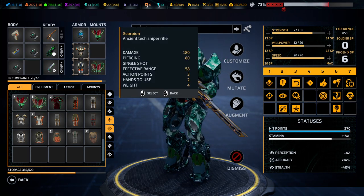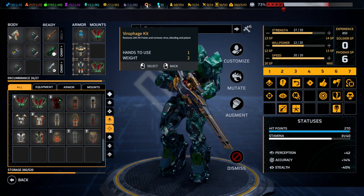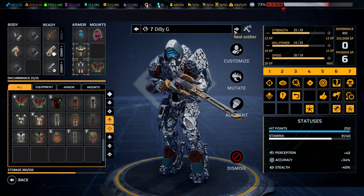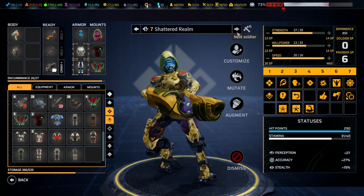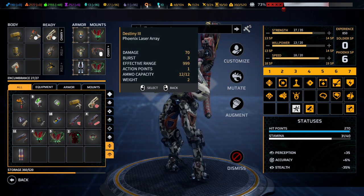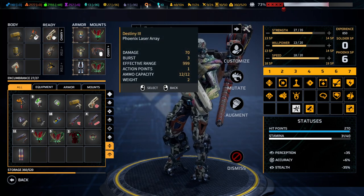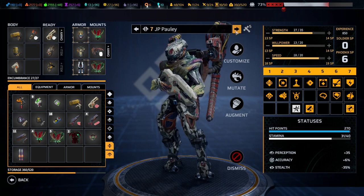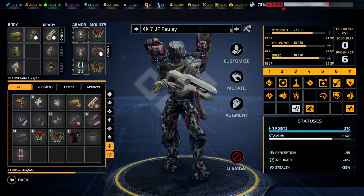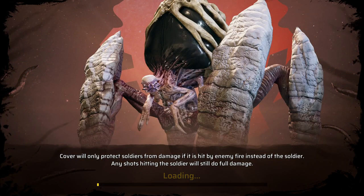We also have the Scorpion, which is the ancient tech sniper rifle, and the viral phage kit — the better version of the normal med kit which heals more and is cooler in every regard. Dilly G and Oiler have good new toys. JP Paulie has the Phoenix laser array — I wanted to test that; it has three shots and is ultra accurate. With the exception of JP, everybody else is now at 20 speed. Let's jump right in and kick some alien butt.